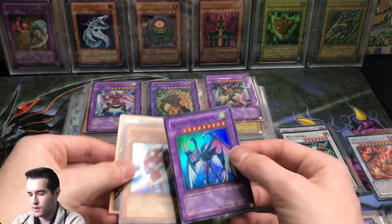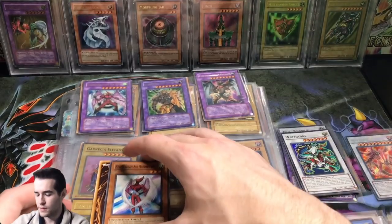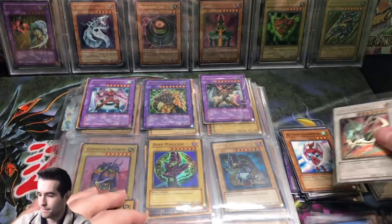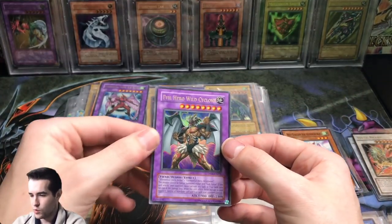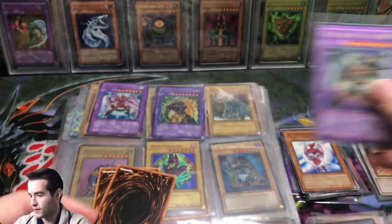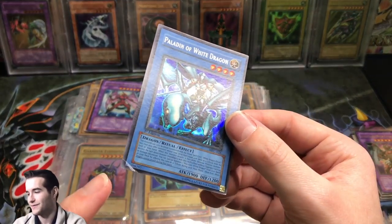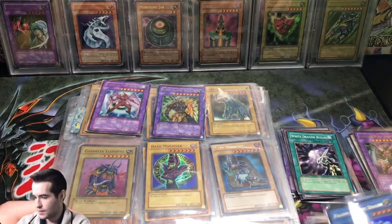We got another Storm Neos, we got a common Air Hummingbird. Ultimate Rare from Duelist Revolution — Voltic Bicorn, okay let's put that in there. Evil Hero Wild Cyclone from DP06 — honestly I don't think I've ever seen this card before, that's interesting. We got the White Dragon Ritual and ooh, first edition Paladin White Dragon — unfortunately creased. This is a very tough card to get in PSA 10, there's not very many of them, but still epic.